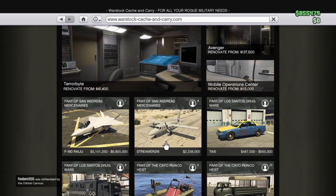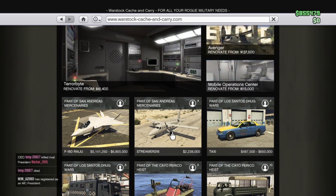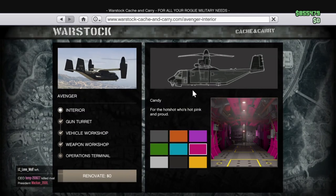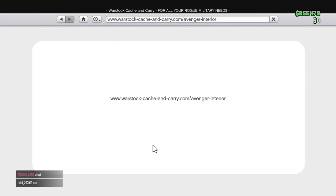The other new vehicle is the Streamer 216 at 2.3 million, but I don't think it's going to be anything special — it's just a normal plane. I also saw some news about the Avenger, so we're going to see what's different about it. I've never seen this before, so this might be new — we've got new renovations available for the Avenger as well.